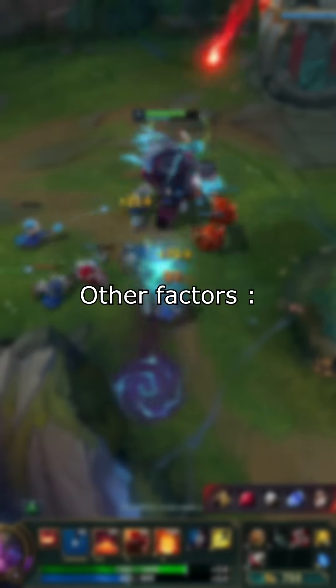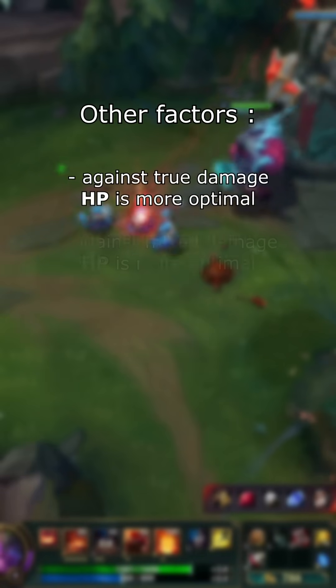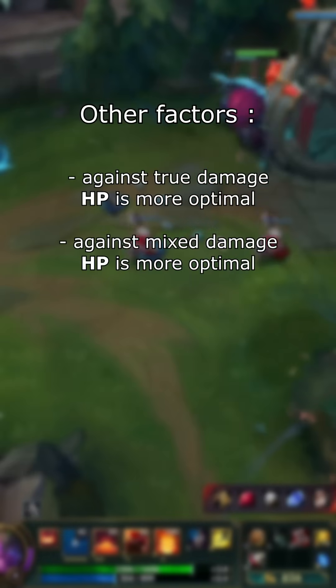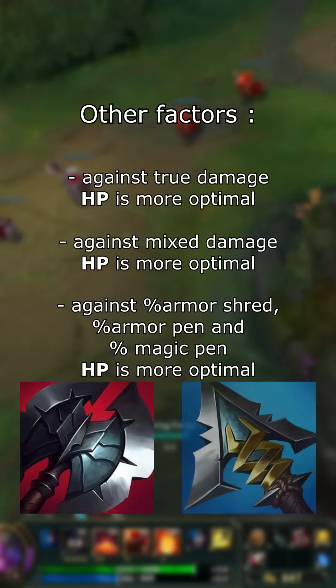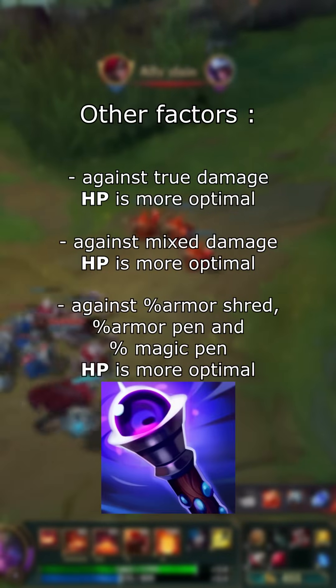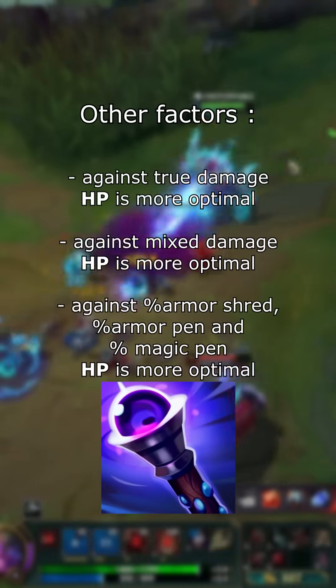Keep in mind that there are also other factors to take into account when choosing between health and armor or magic resist. If the enemy deals true damage, they ignore armor and magic resist, so you should put more priority on HP. Same thing if the enemy deals both physical and magic damage, since HP makes you more tanky against both types of damage. Armor shred like Black Cleaver and percent armor pen like Seryl does reduce the value of armor, and percent magic pen like Void Staff reduces the value of magic resist — therefore you should put more priority on health against them.